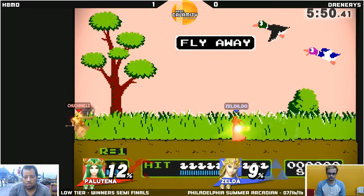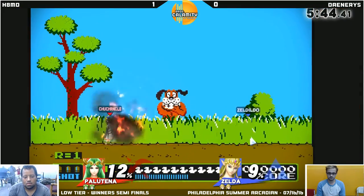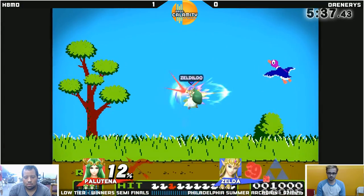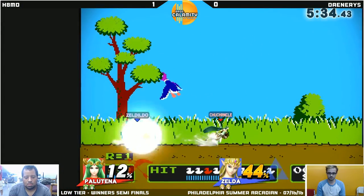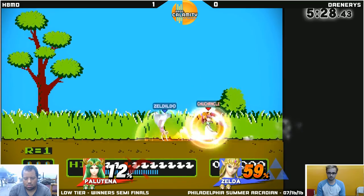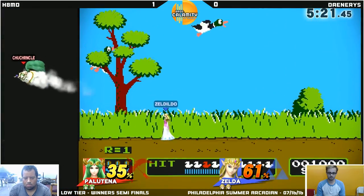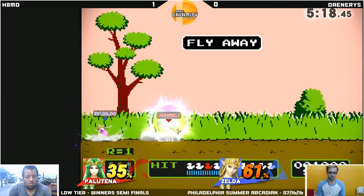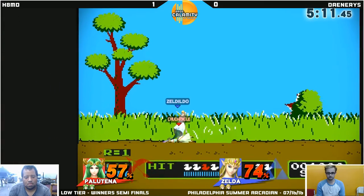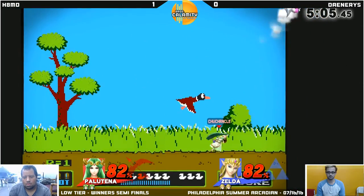Got to be careful about the tree because Palutena can get some setups. Okay, good combo there — catching the landing. Zelda actually has pretty limited landing options; the neutral air or down air might be her best but it doesn't give her really favorable hitboxes. Tried to close the gap with that up B but the auto reticle kept her away. Back air sweet spot again — still at low percentages but they're about to lap percentages. HateMD is just not DIing that down throw correctly.